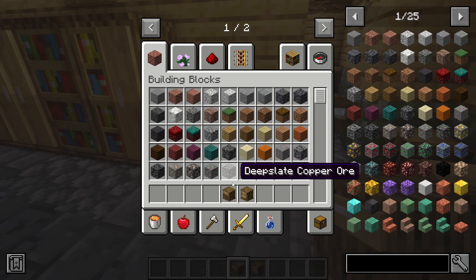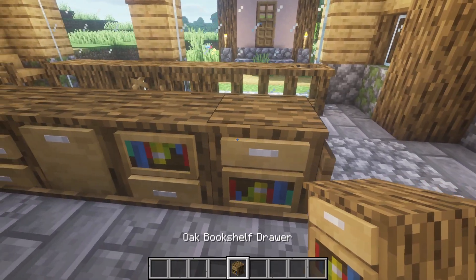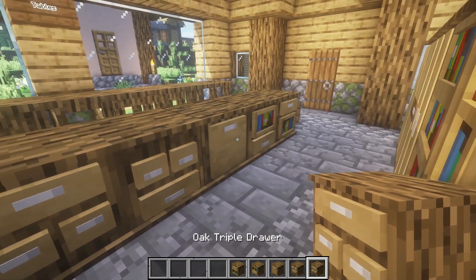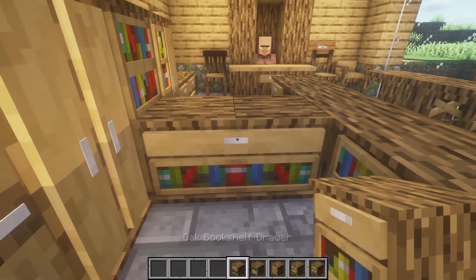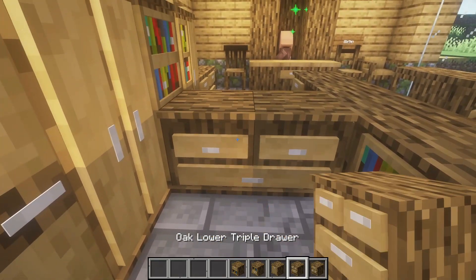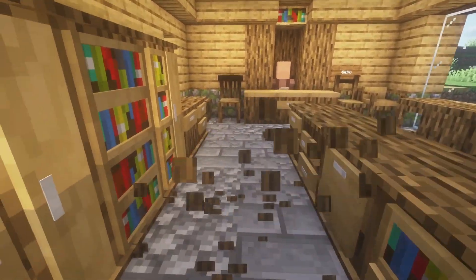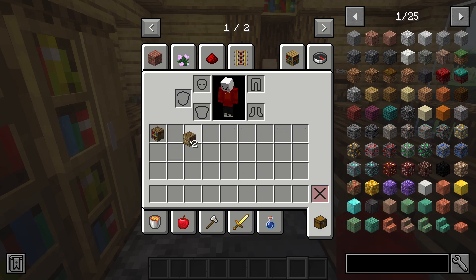I don't think any of these fit in our base too well. We have the oak bookshelf drawer, the oak lower bookshelf drawer, the oak large drawer, the oak lower triple drawer and the oak triple drawer. Damn, that's a lot of words. You can enlarge them as well, only horizontally. I think I kind of like this one because it kind of looks like a face. I'm going to go for this one and I'll take two with me so we can make them bigger.